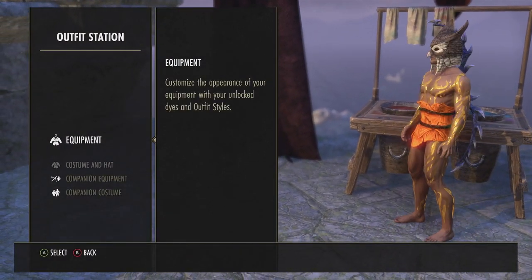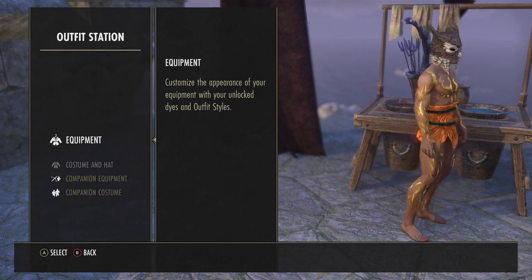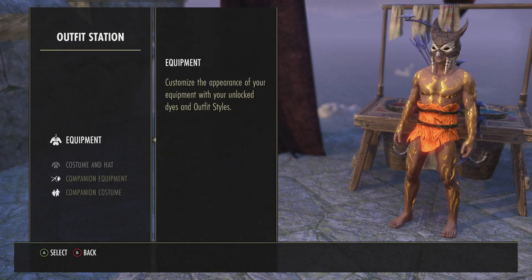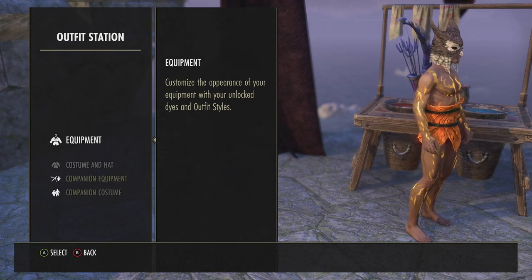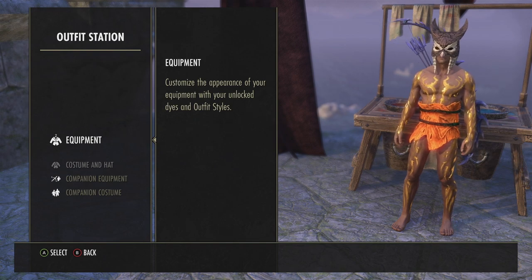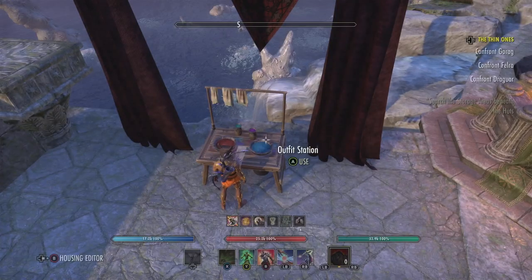You can dye it if you want to — I will not, I'll just leave it like this. You could make it gold, which is pretty interesting. I like it. What I'm going to do now is go ahead and get on my character Peewee Deeps.